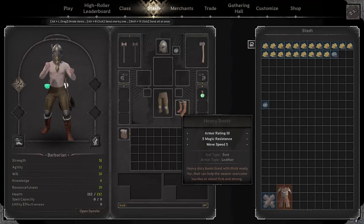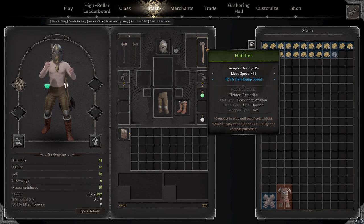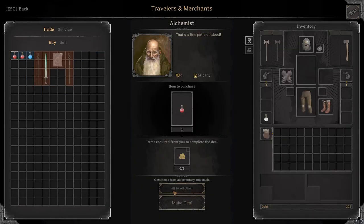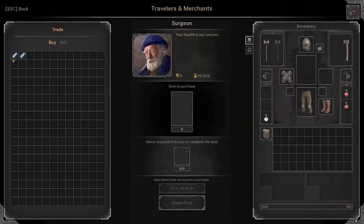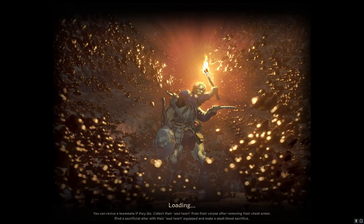Hey, what's up guys, welcome back to episode two of the solo barbarian adventure. Just gonna show off the gear really quickly. Also want to show buying some gloves and a couple healing items — a couple potions and a bandage. After that we were sitting just above 200 gold, now a little bit less, but we need those healing items. I think we'll put them to good use.